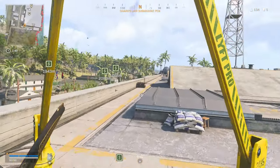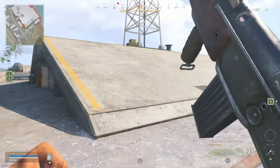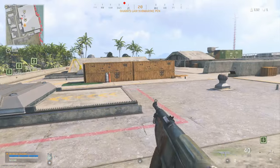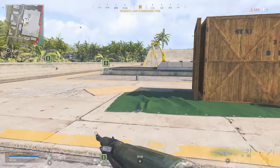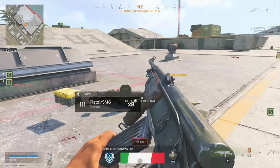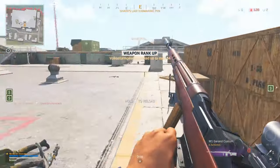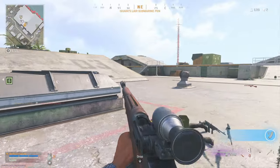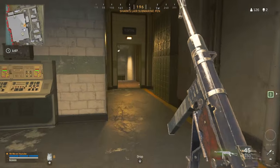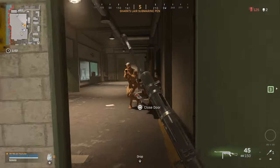Don't get me wrong, you still lose aim assist on PC in terms of shooting through objects. But in terms of losing aim assist when there's a guy right in front of my face with no obstruction, I don't really see that happen. Like, look — I didn't get any aim assist on him at all, nothing was in the way, and I still got zero aim assist. The only thing I can think of is that guy's on PC, because that's usually when it happens.